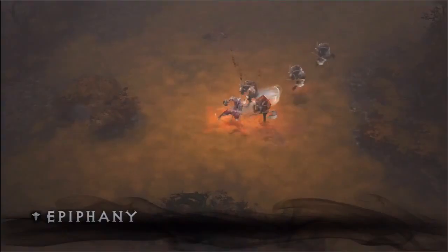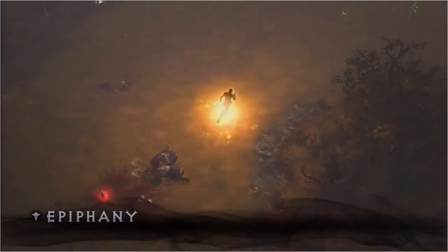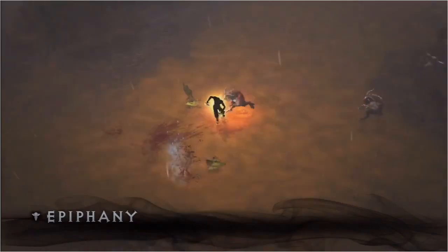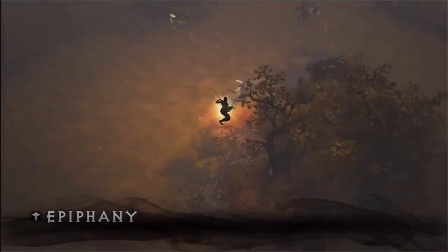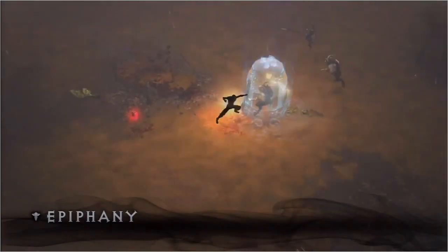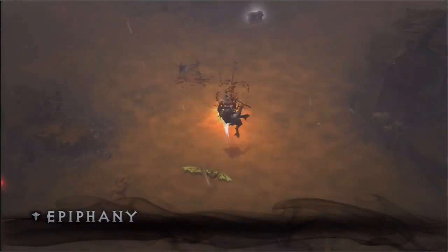These are some normal melee attacks. And here I am, I pop Epiphany, and everything I do takes me straight to my opponent. It doesn't matter if you're casting Lashing Tail Kick, Wave of Light, or Deadly Reach — no one can get away from you. Every ability you do teleports you directly into your opponent's face.